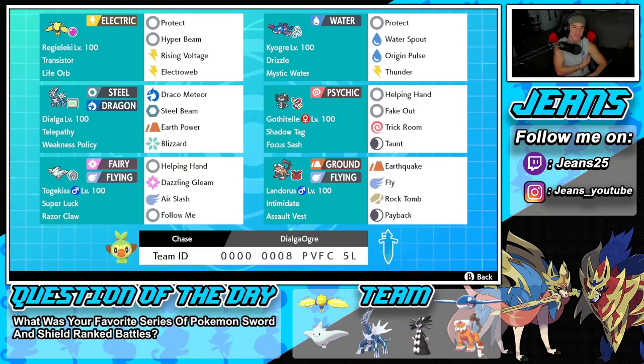Middle left is Dialga. Dialga is so good — it's a very bulky Pokemon and really shines in Dynamax form, especially when the Weakness Policy gets procced. It has Telepathy so ally Pokemon cannot hit us, and Weakness Policy as the item. Moves are Draco Meteor and Steel Beam for STAB, then Earth Power and Blizzard for coverage. Dynamaxed, Draco Meteor becomes Max Wyrmwind for a minus-one physical attack drop, Steel Beam gives a defense boost, Earth Power gives a special defense boost, and Blizzard provides weather control.